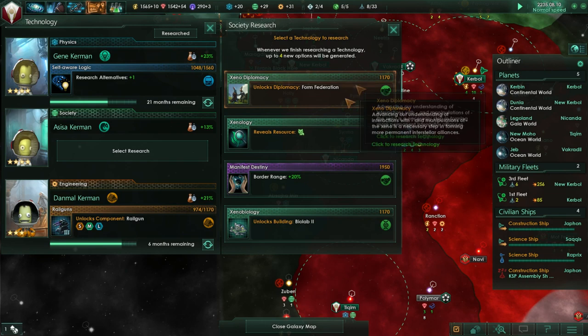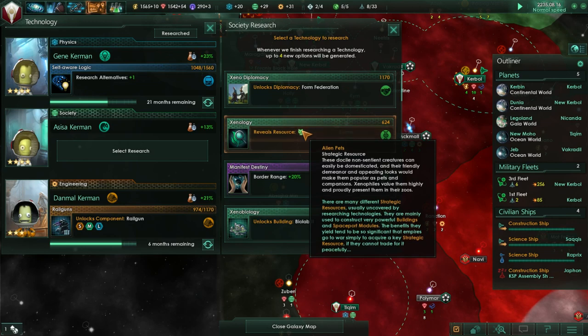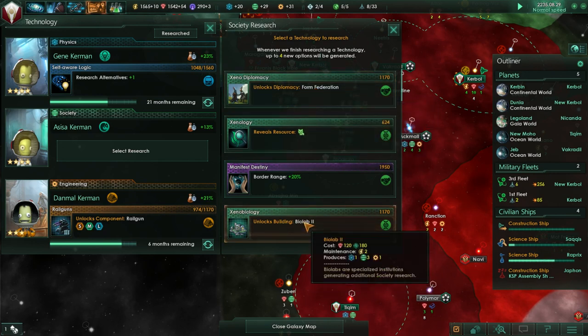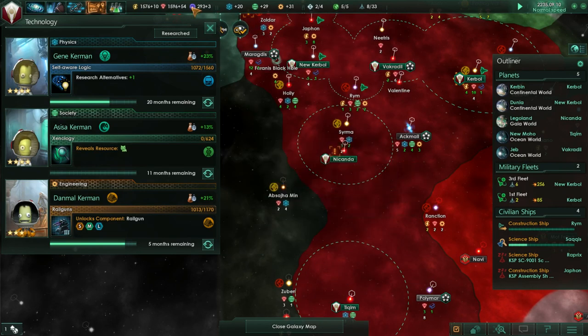Society research choices: alien pets, xenology. I don't know what good alien pets do but it's a strategic resource. We could do Manifest Destiny - that doesn't sound too nice. Can form federations out of an existing alliance - alliances cost though. Xenobiology allows, well, pets. They'll make great pets.